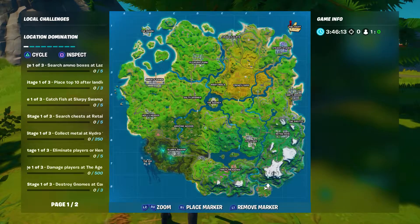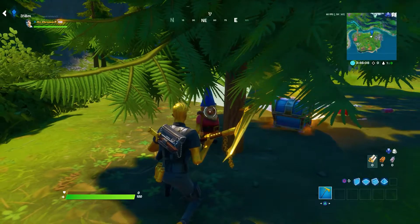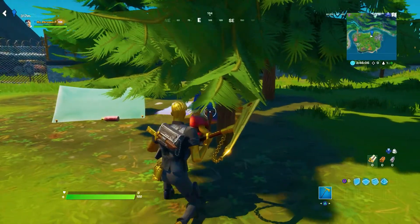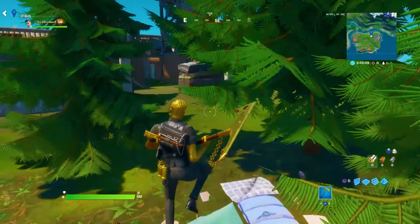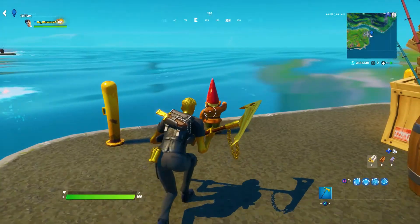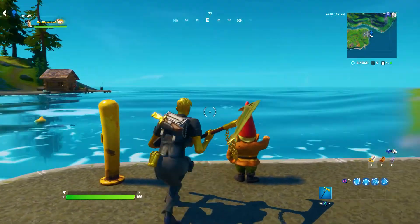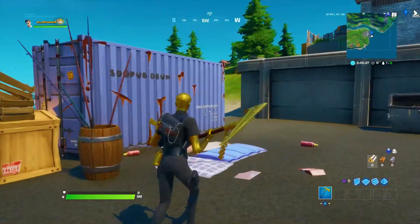The first location for the gnomes is right here where I am — you can see the gnome is chilling, looking at this tree. That is location number one. Location number two is just to the right; he is standing up looking out towards the distance, out into the ocean. That's location number two.